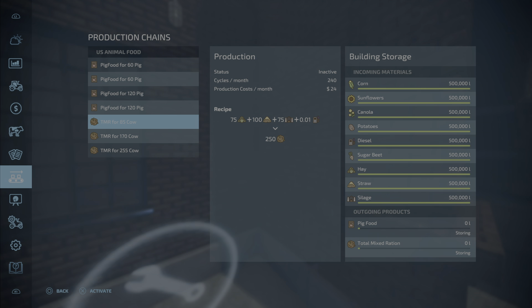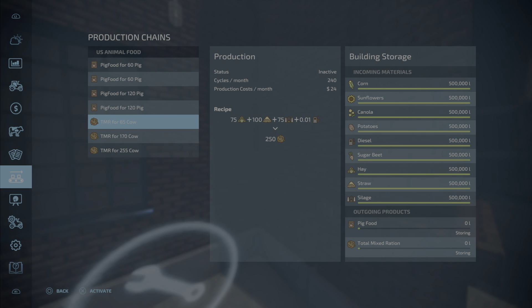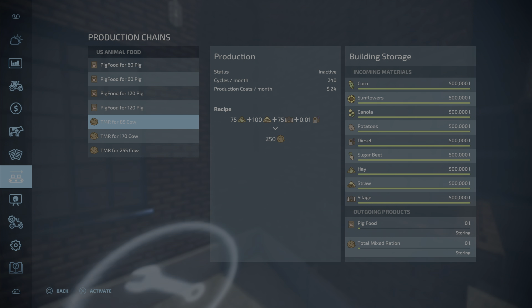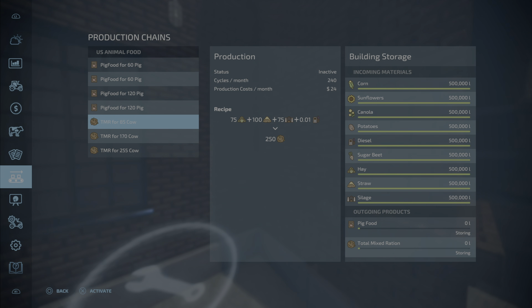Moving on to the TMR — that's also interesting. It will take hay, straw, silage, and a little bit of diesel. That recipe goes up from a production of 250 to 500 to 1,000. If you have them all turned on, that means 1,750 liters per cycle. The 85-cow production will produce 2,500 liters per hour or 60,000 liters a day.